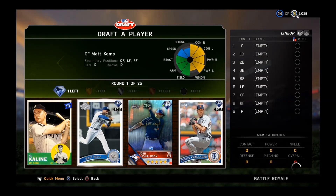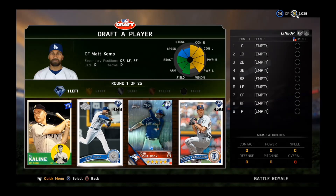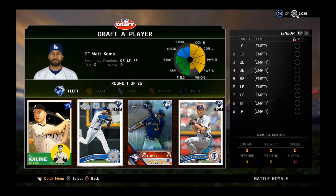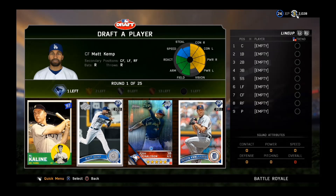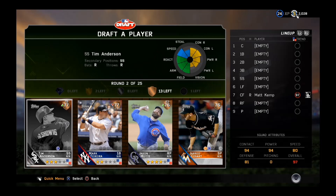We've got LK Line, Matt Kemp, Josh Donaldson, or Justin Verlander, and just by looking around you can already tell it is Matt Kemp — the 97 overall. Let's go! Next draft up, definitely not Mark Shara.